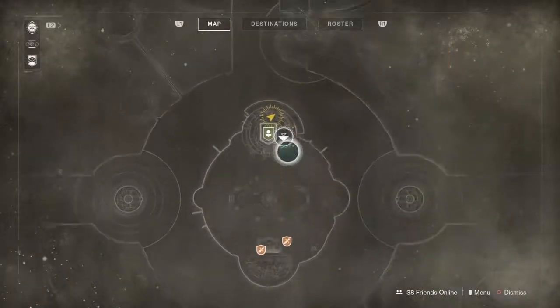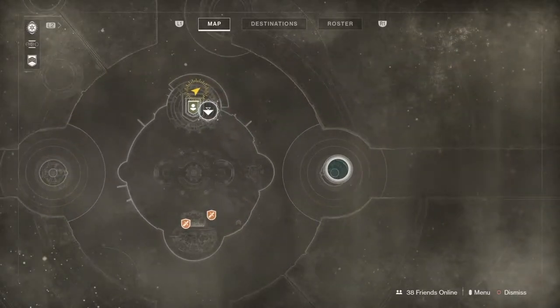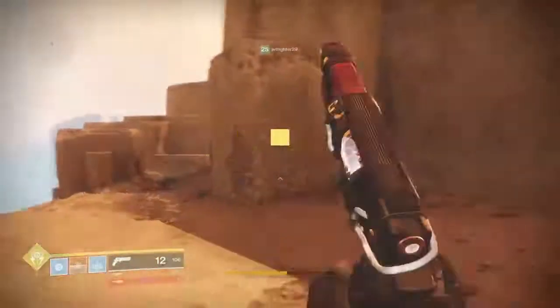On your map, there's going to be at least two region chests by the lighthouse, and one on both sides. Also one over here, but I'll show that in a little bit.